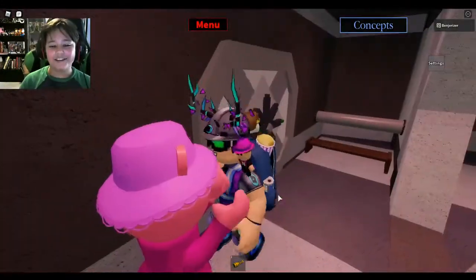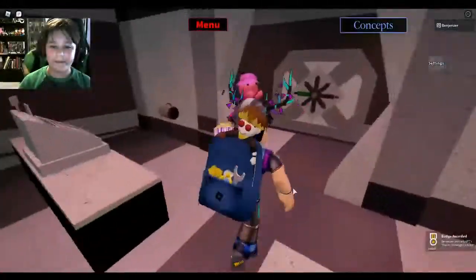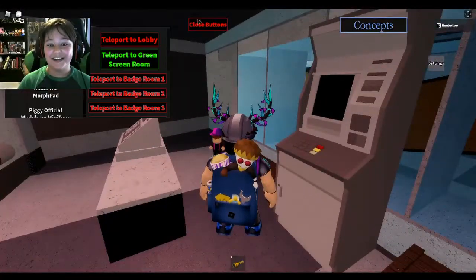Basically, in order to unlock the skin, you want to go to the mall, go to the birdie bank, touch Penny in here, and that's essentially how you get it. It's very simple.